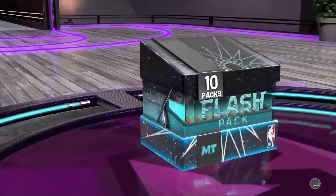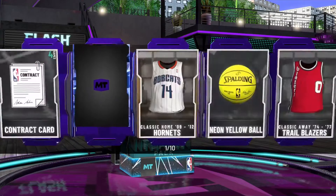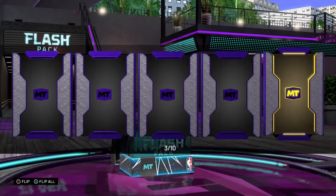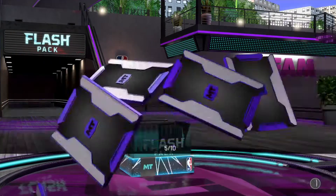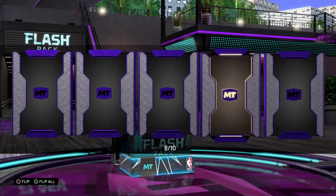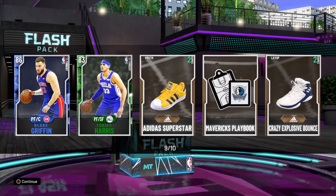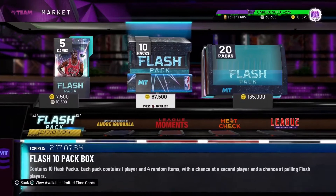First pack we got a sapphire. Second pack a gold and emerald. Third pack gold. Fourth pack an emerald and a bronze. Fifth pack an emerald. Sixth pack a gold. Seventh pack a gold — back to back golds. Eighth pack, ninth pack we got an emerald and a sapphire. Tenth pack we got nothing. That's a bad box.